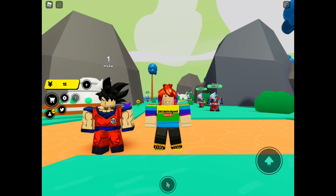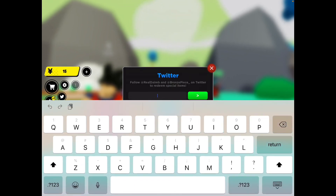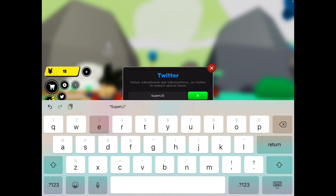Aiden says it looks like Unboxing Simulator, but it reminds me of Pet Simulator. Anyway, let's go ahead and claim all our codes. All you have to do is click the Twitter bird icon on the left middle corner of your screen. The newest code is capital S, small letter U-P-E-R-I, capital L, small letter A-I-K-E-S.